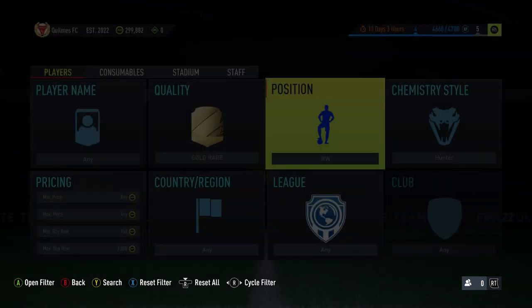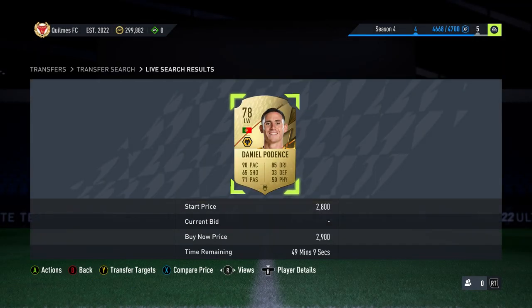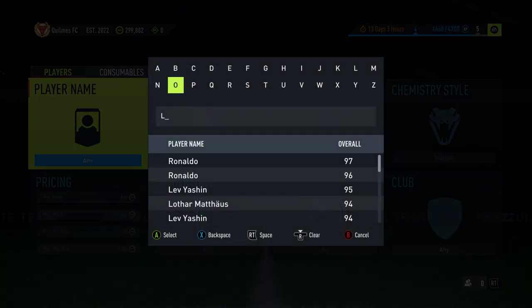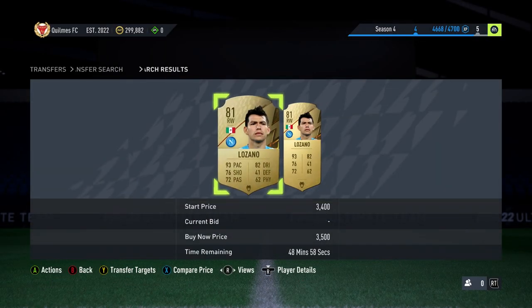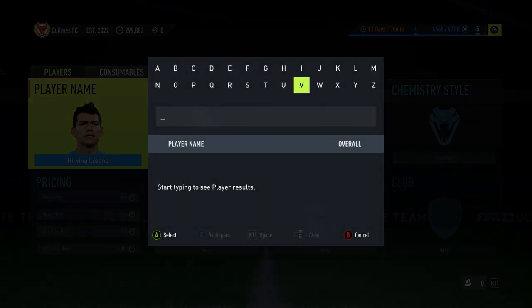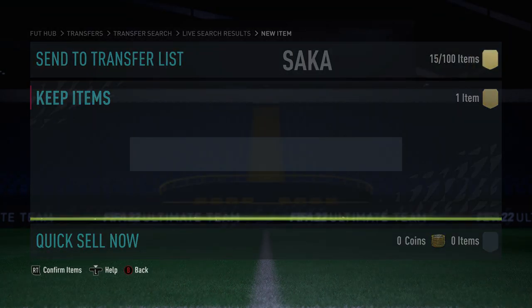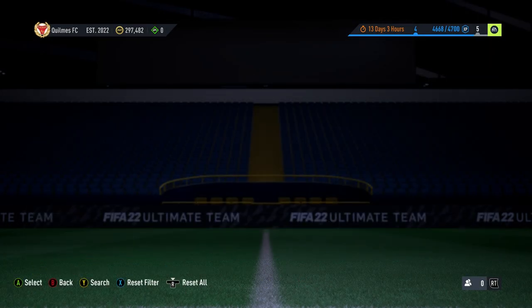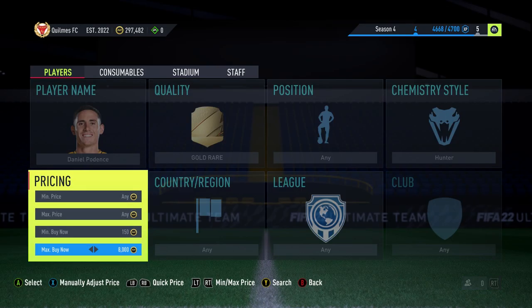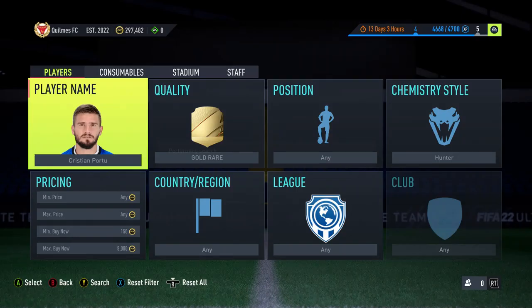Then go to right wing — we've got Porto and Lozano — and left wing, we've got Pudence. So I'll go to Lozano, clear the search, put Hunter back in and go up to 4k–5k to check how many are available. We can see that's not a deal. Then go to Saka and do the same thing — at 4k there are no others, so we know he'll sell for at least 4k, probably more. Up to 7k there's no Saka, which proves it's a really good deal. That's the second method — just keep searching different players.